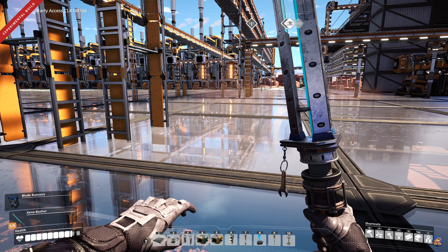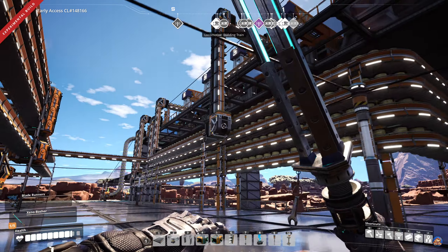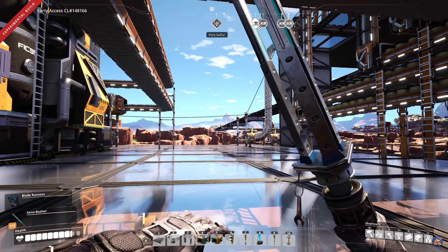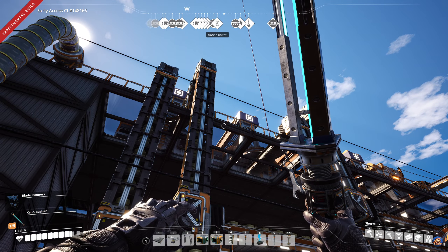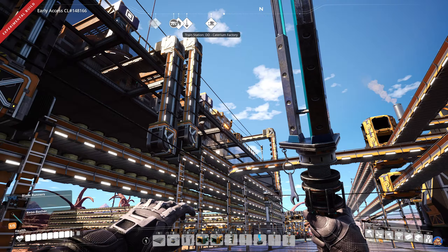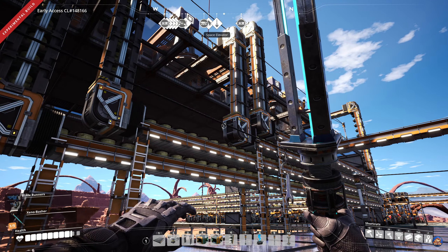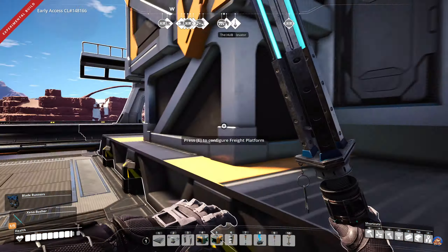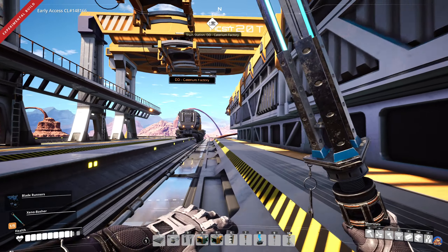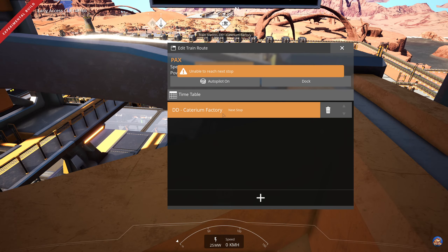When I need more quickwire - and note my use of 'when' not 'if' - 3000 quickwire is not going to be enough. When I replace all of this with copper alloy ingots and add copper into the mix, all of this has to be torn down and replaced with assemblers. I'll be producing 9360 quickwire, which is 12 mark 5 belts, requiring 104 assemblers. That also means I'll probably need two or three train stations here and more stations in the base to accept the quickwire.